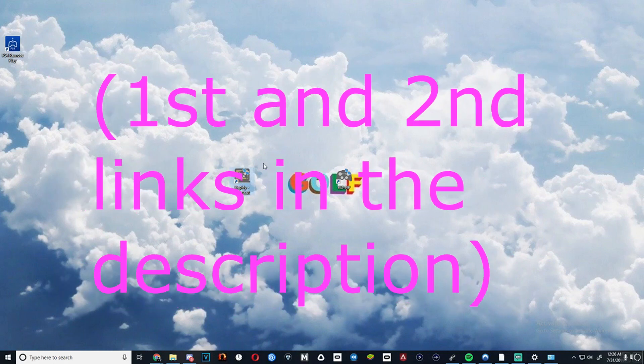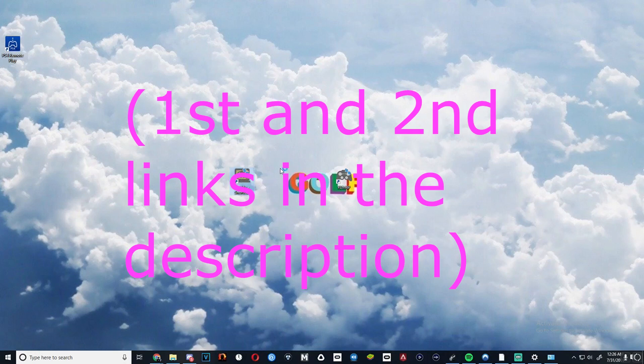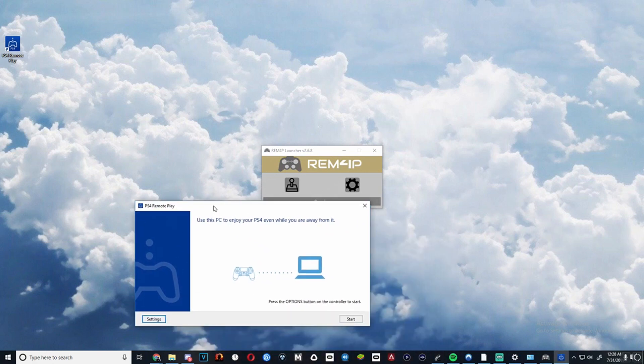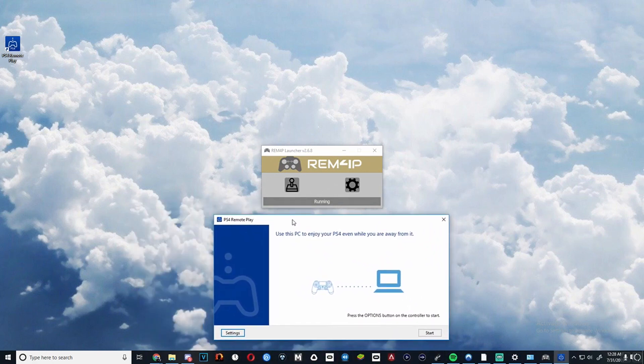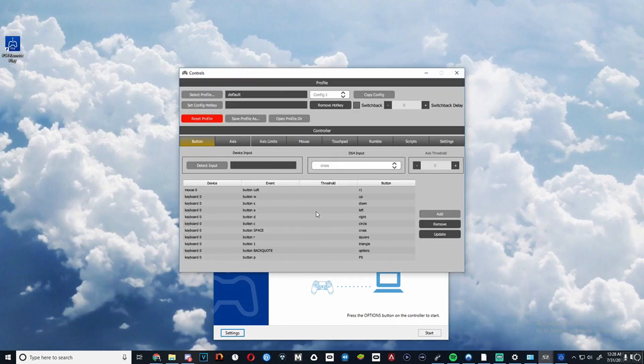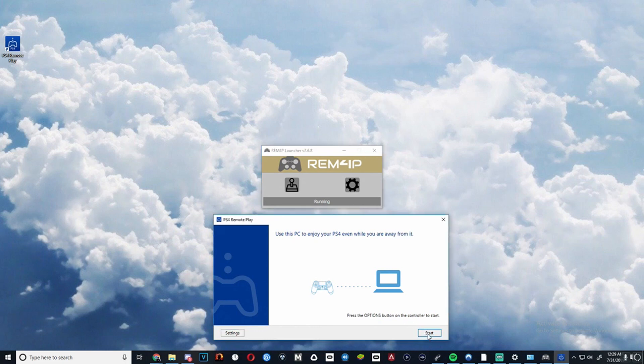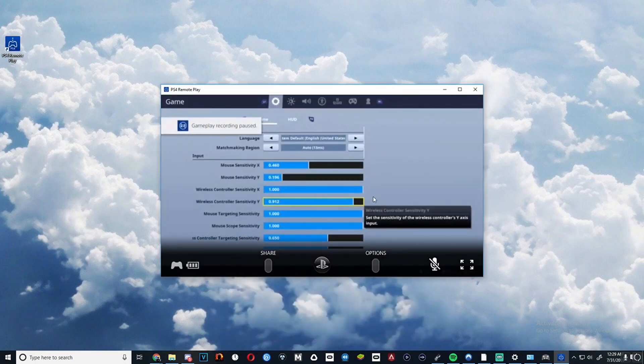First off you're going to want to get the first link in the description and go ahead and launch that up. You're going to want to open up your remap and it'll open up PS4 Remote Play as well. You're going to have to configure it in here. It says connecting to the PS4 — there we go, here it is.